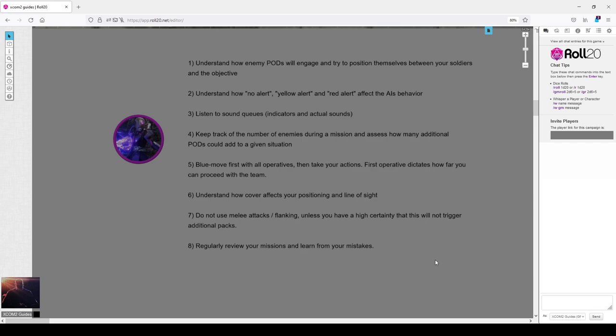Number four: keep track of the number of enemies during a mission and consider how and where additional enemies could be positioned. Number five: take blue moves first with all your operatives — the first operative dictates the point position and the others follow behind in a trail so they don't pull anything on top. Number six: understand how cover works and how that impacts your positioning and line of sight. Number seven: be careful with melee attacks and flanking unless you know how not to trigger additional packs.